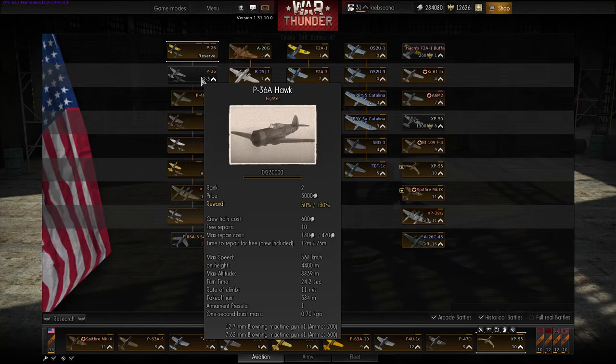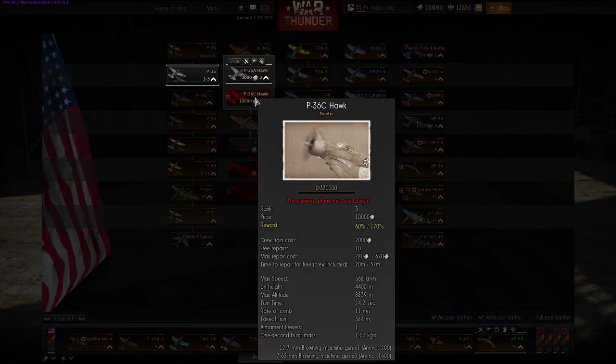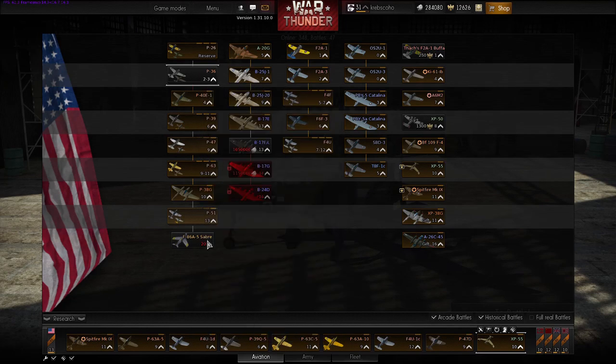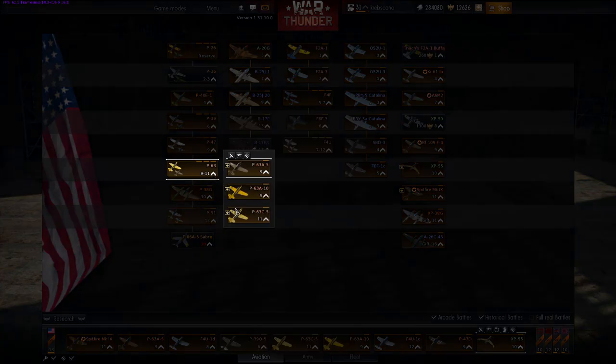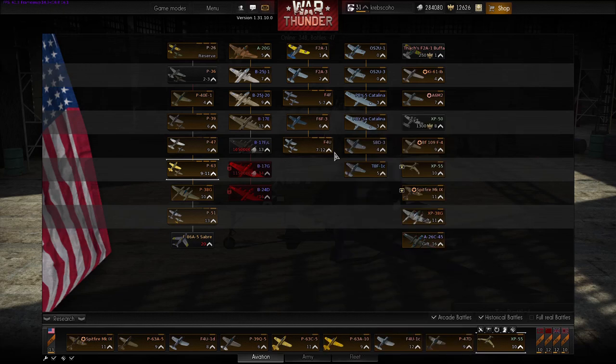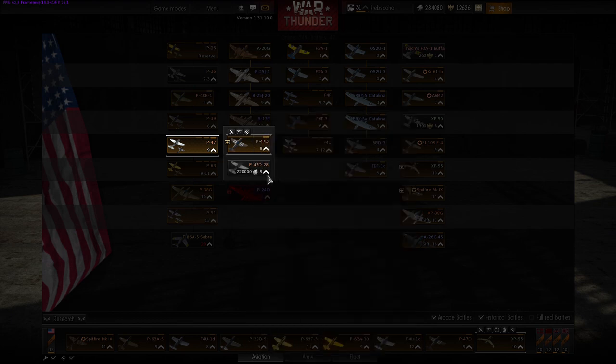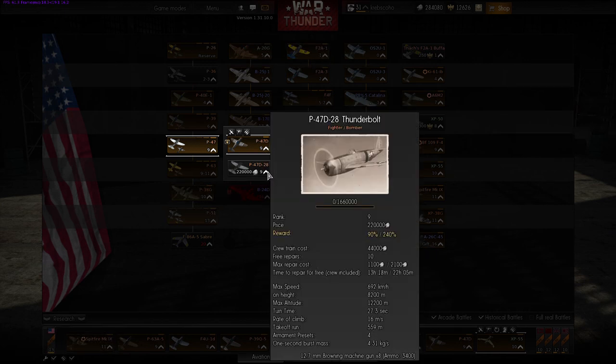They've also introduced the P-36A Hawk along with the P-36C Hawk as well. These are some low tiers. Apart from that, they've also given some other American planes. They added another version of the P-47 Thunderbolt — a late-war model. I assume more horsepower, but as far as I know, they didn't add the proper flight model to it for now.